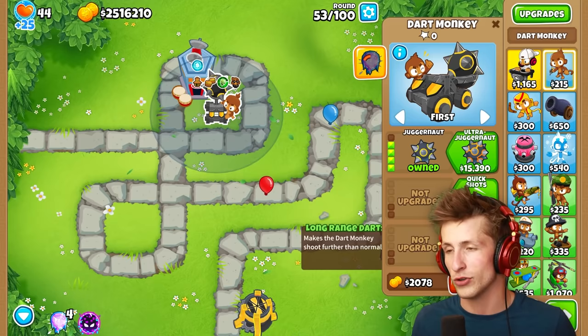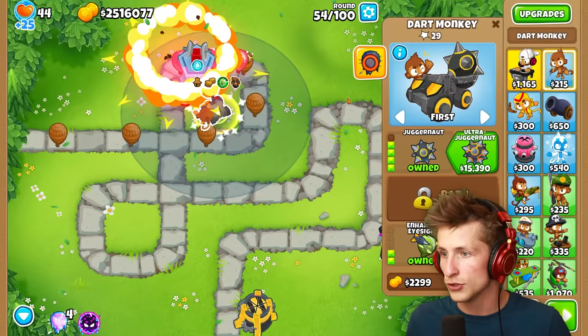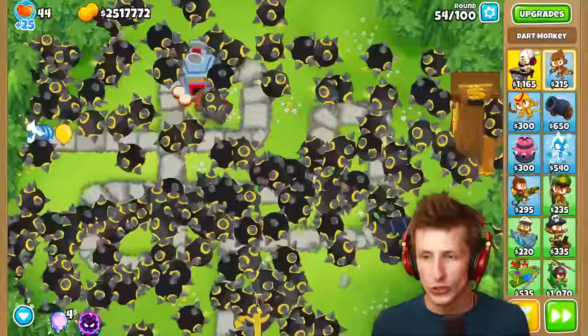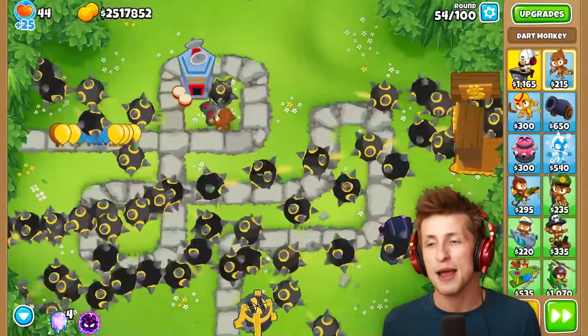Let's try just a normal juggernaut rather than ultra juggernaut — that might be a little bit safer. It creates all the juggernaut balls and then sends them everywhere — whoosh! Could you imagine if that was ultra juggernaut? I bet it would crash the game because there's just so many to deal with. That's absolutely bonkers.